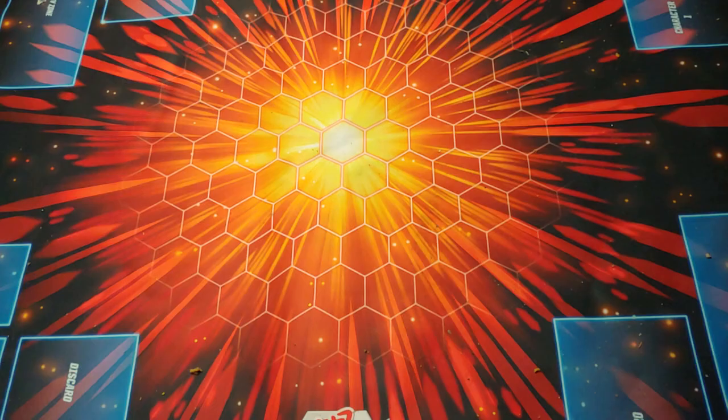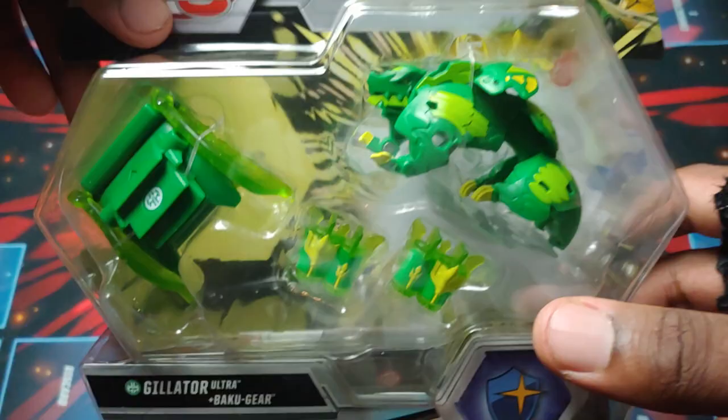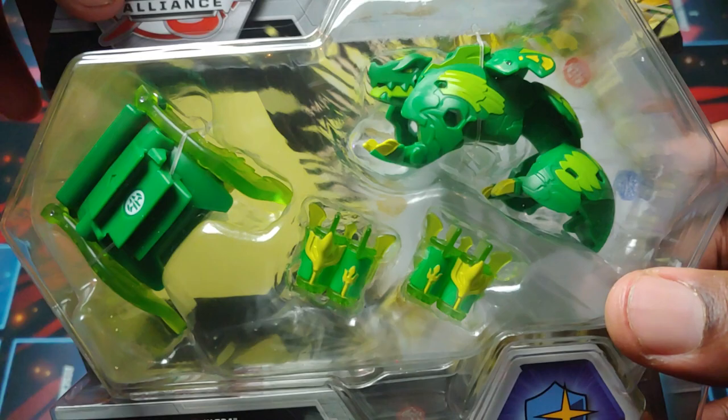Yo, what's going on guys? It is your boy Kimbo here and it's time for an epic Bakugan Armored Alliance unboxing. So this one's going to be really hype because we got this bad boy here. It is Ventus Gilator Ultra with its Baku gear, man. So I'm really hyped about this. This is my first Gilator and obviously it's a new Bakugan to this season, looking really, really cool.